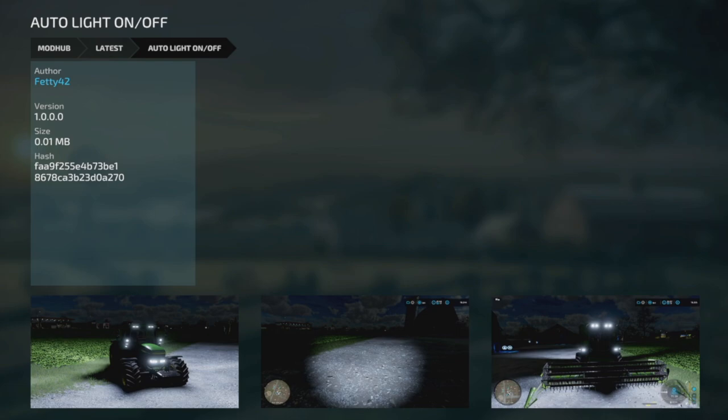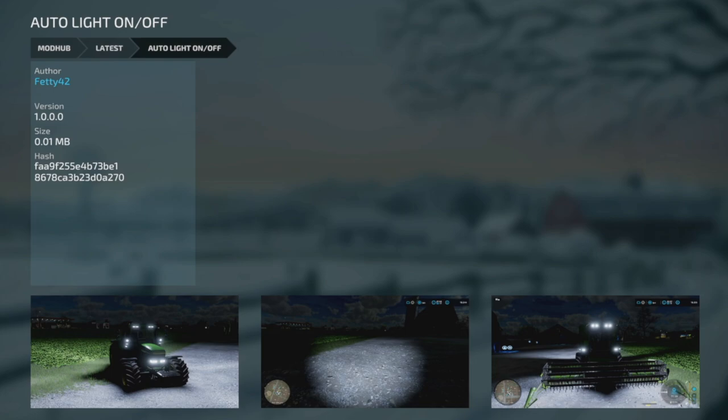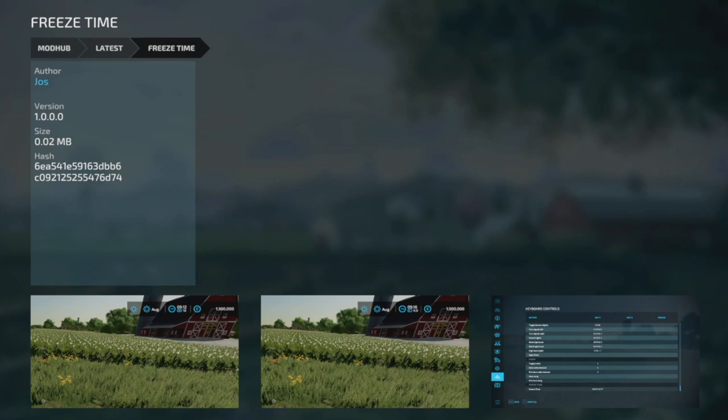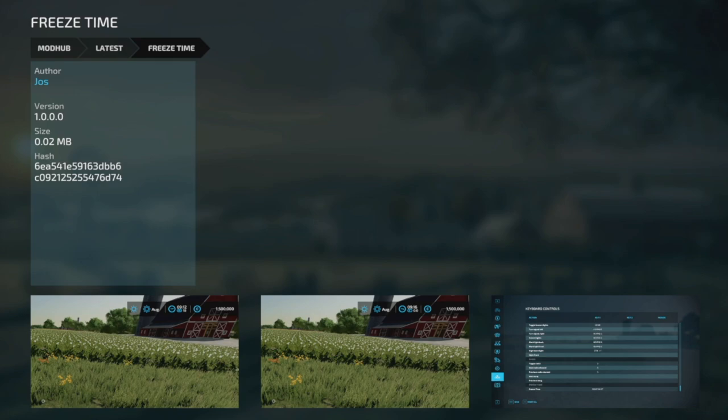There's also a mod that automatically switches the light of the current vehicle or player on and off depending on whether it's night or day — works both when entering the vehicle and when driving. And there's Freeze Time: this allows you to set the time scale to zero by pressing Right Shift. Press Right Shift again to reset. There's already a similar mod on the hub — Fine Time Adjustment, which uses Ctrl+4 — but Freeze Time requires only one button, just Right Shift. That's it.